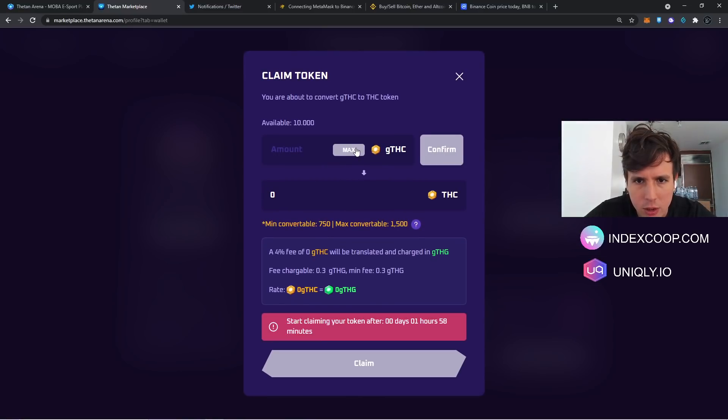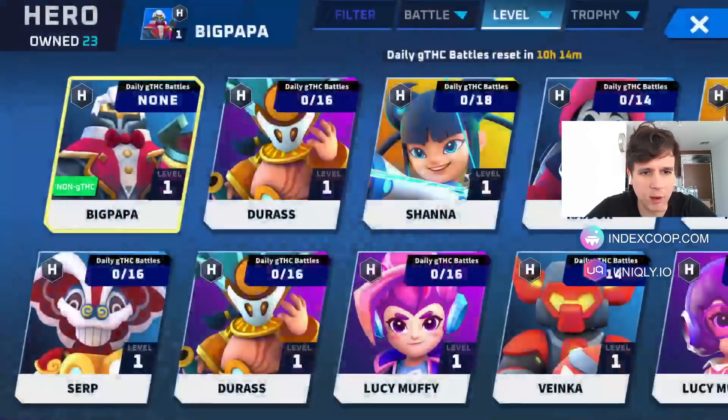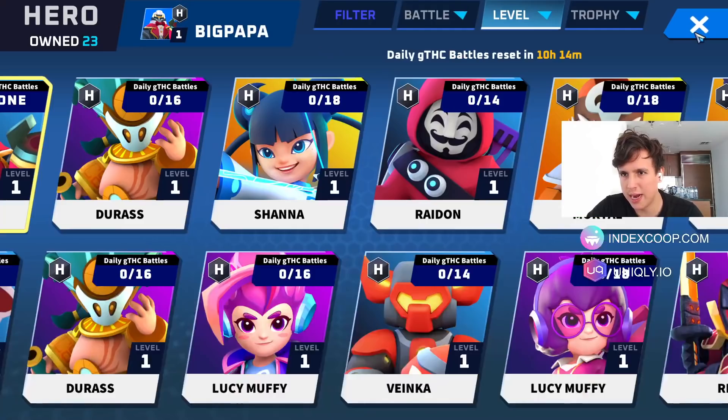To convert your THC, there's a minimum of 750 THC required. You convert it to THG. There's also a timer — you can start claiming your token after about one hour and 58 minutes. So I need to reach 750 THC minimum before I can convert it. I'm probably going to go live and start playing with my paid characters to reach that 750 faster since they give better earning bonuses.